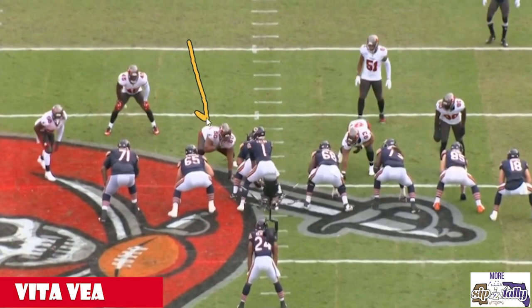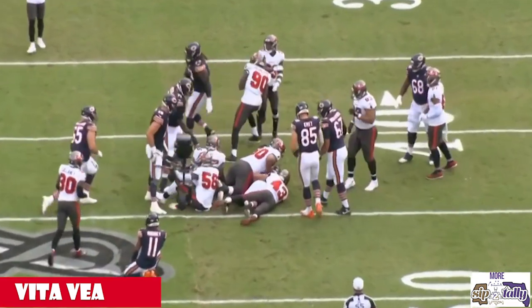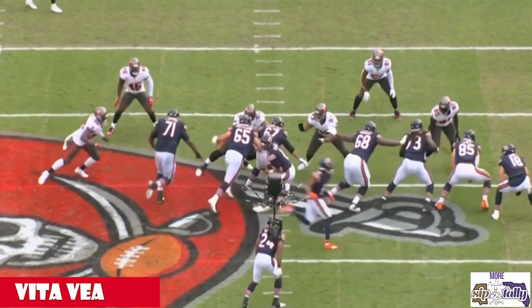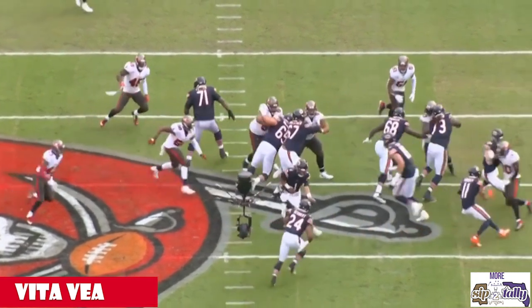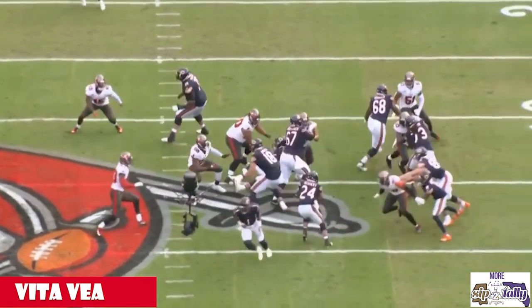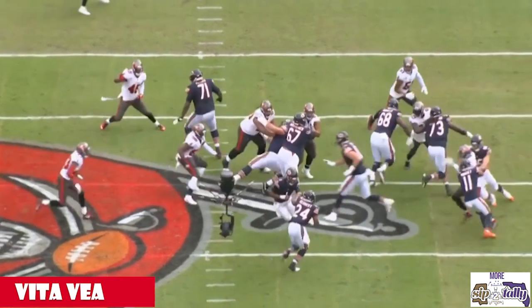Here he's in about the shade or one technique. We all know what he does versus the run. They're trying to double him — 67 tries to throw that backhand and climb, but 65 doesn't stand a chance. He takes him and shucks him down. 'Let me sit you down politely — you're in my way.' He finds the ball, steps over him, and gets in on the tackle. You don't even throw him down, you just lay him down politely.